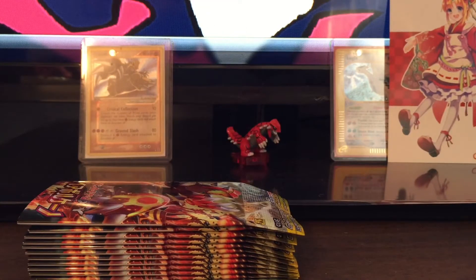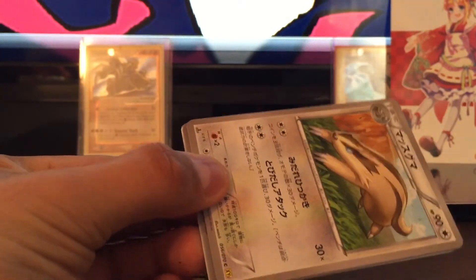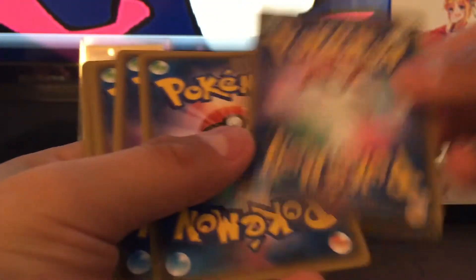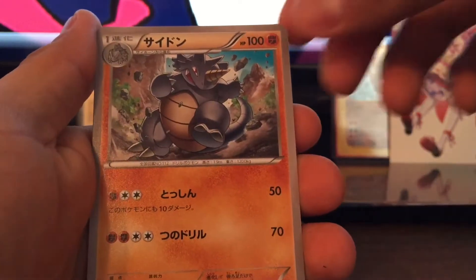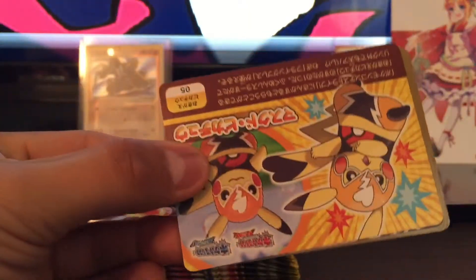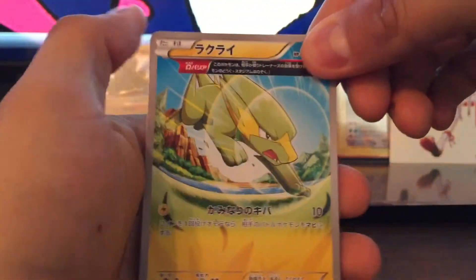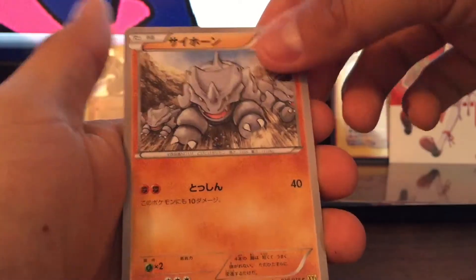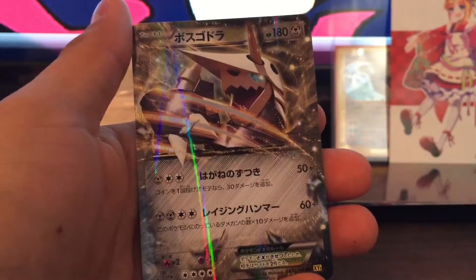So I think we haven't even opened 10 packs and we've already got two EXs and two hollows. Got Linoone — I can't remember these guys' names — Croagunk, Ninetales, and Tangrowth. Then Rhyhorn, Blue Pikachu or Red Pikachu — that little arrow there — Electric, Skarmory, Sceptile, and a Groudon EX.